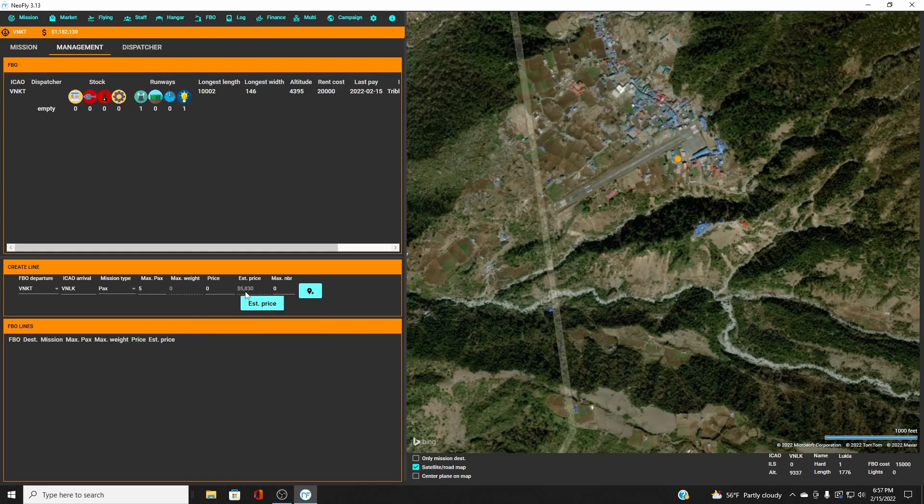Click 'Estimated Price' and it shows $5,830 to fly from Kathmandu to Lukla. You don't have to use that exact price — I could put $10,000 but nobody will buy the tickets — so I tend to go about $1,000 over, so we'll say $6,500. For max number of missions to generate: every deluxe mission uses one stock item, but regular missions use none. I'll set it to generate three, then click 'Add New Line.'